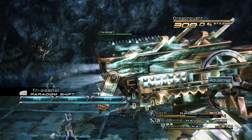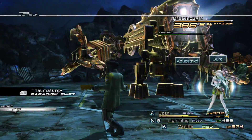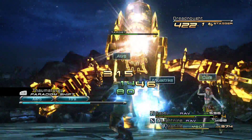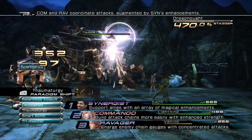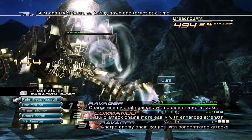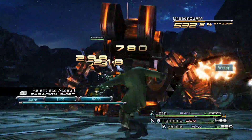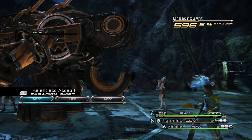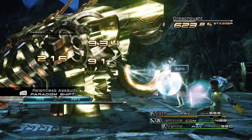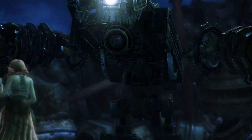Once the boss is staggered, continue hitting him with the Ravager/Ravager/Ravager combo. If your HP falls low, switch to a Medic. Once his stagger percent is over 500, switch to Relentless Assault and finish off the boss. Round one's not that bad.